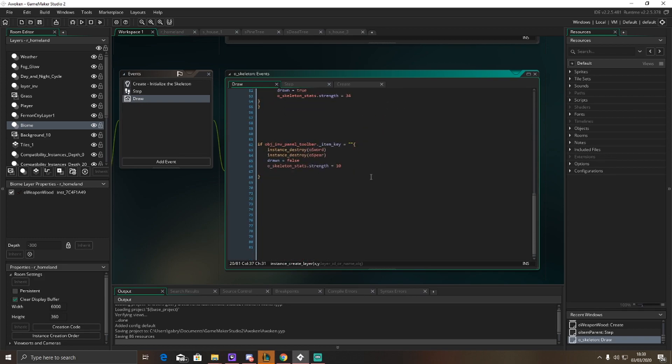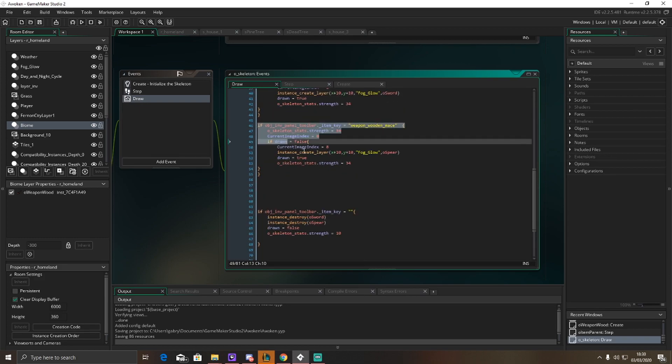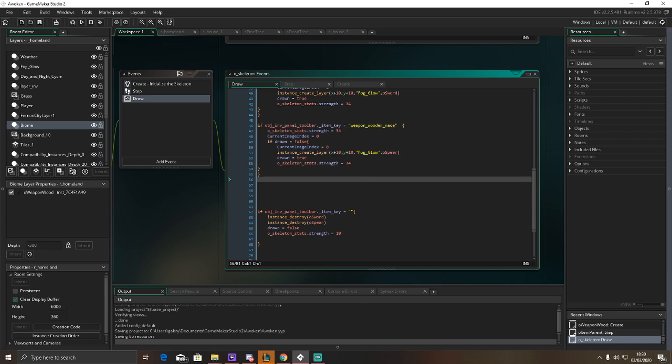This won't actually be too hard, because all I have to do is just copy this line of code and adjust the values depending on what object you're holding. So I'm back once that is done.